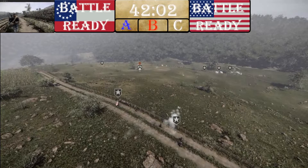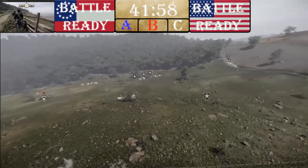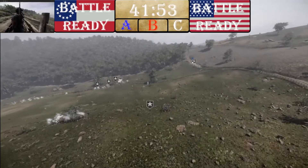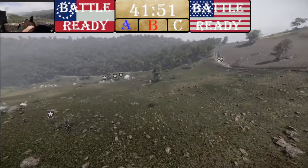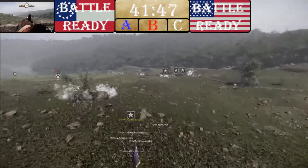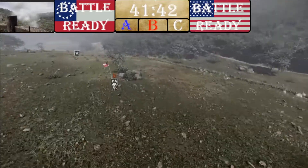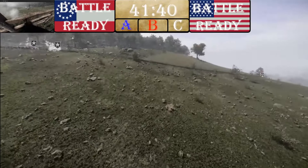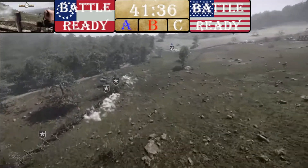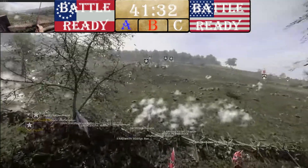CSA took the middle point, which I think is huge on this map because it's kind of linear — if you look to the right side, it's almost a straight line from all three points. CSA having the middle point is a very good start. I think they planned it properly — went cohesively, made sure there wasn't a bloodbath over B, and right now they're staying by the picket fences having a back-and-forth engagement.